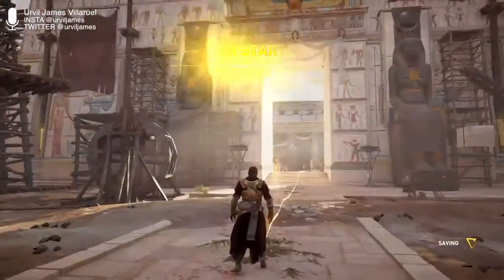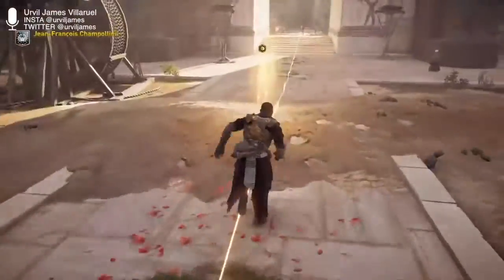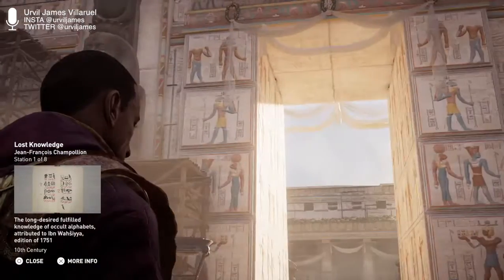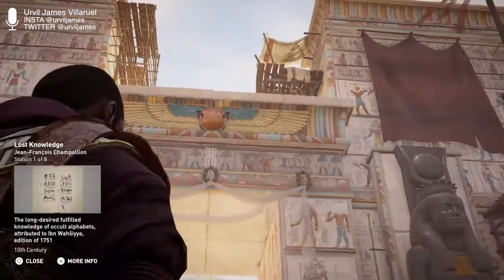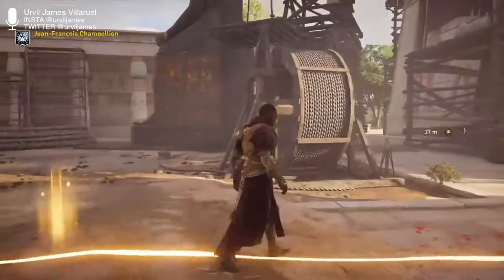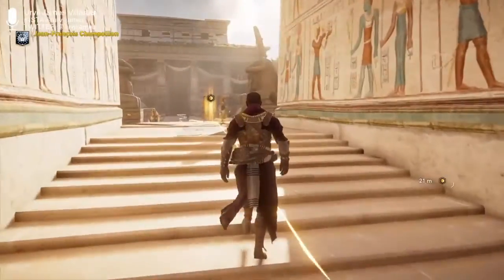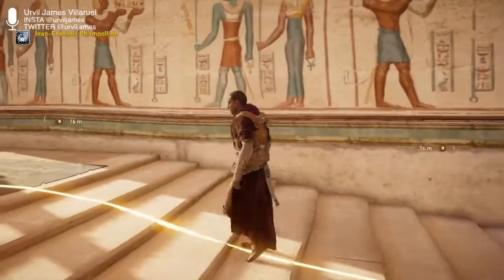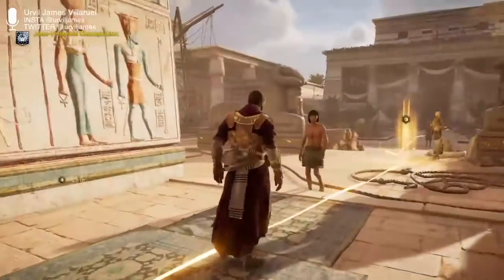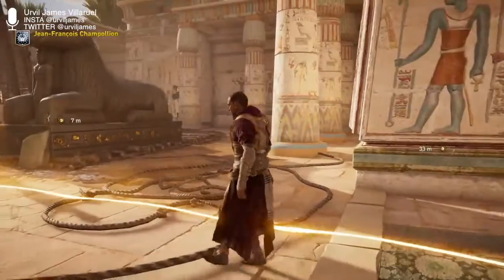Welcome to Jean-François Champollion. Between the 5th century CE and the Renaissance, knowledge of hieroglyphs was entirely lost. Many enthusiasts tackled the challenge of deciphering the language with little success. Some groundwork was made with various researchers identifying names, some grammatical structure, and confirming that cartouches were markers for royal names. They were still missing a critical piece of information.